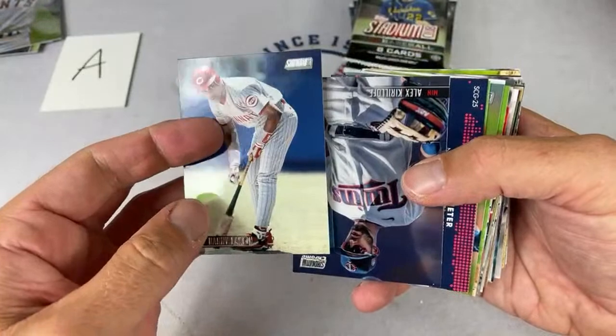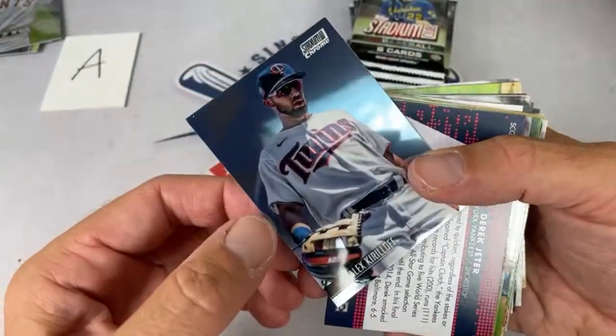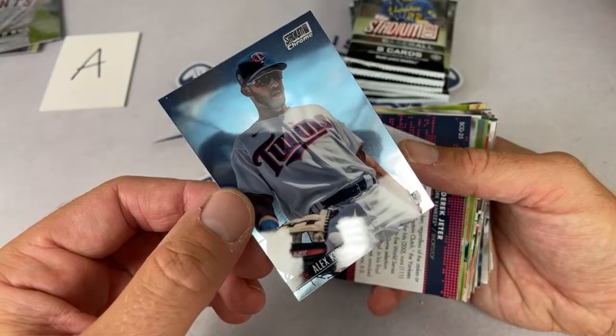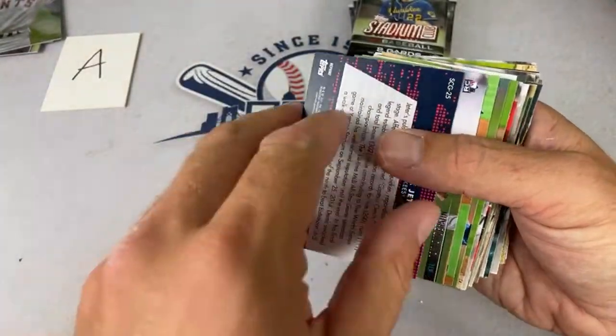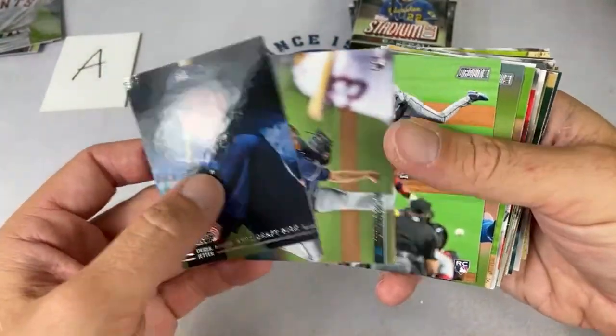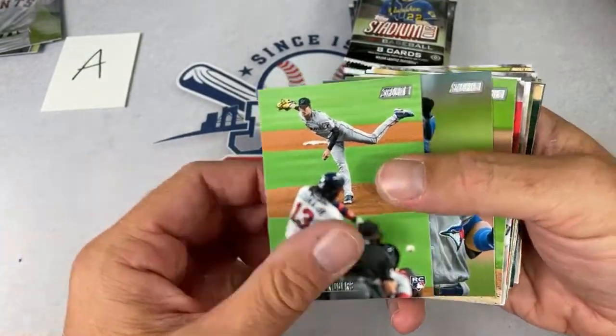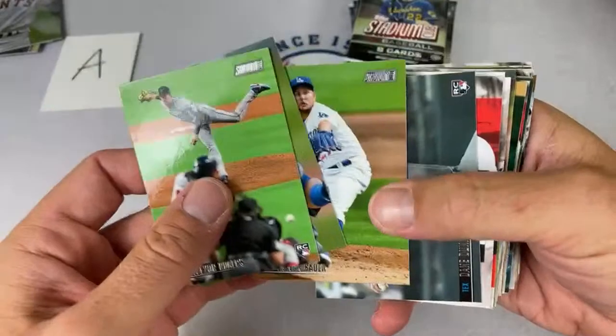Alex Kirilloff — that's a good one for the Twins! It's his Chrome Stadium Club Chrome rookie card. Twins are owned by Hugo Martinez — congrats on that one. Elite says he caught a foul ball from Trea Turner's cycle today — that's pretty cool.